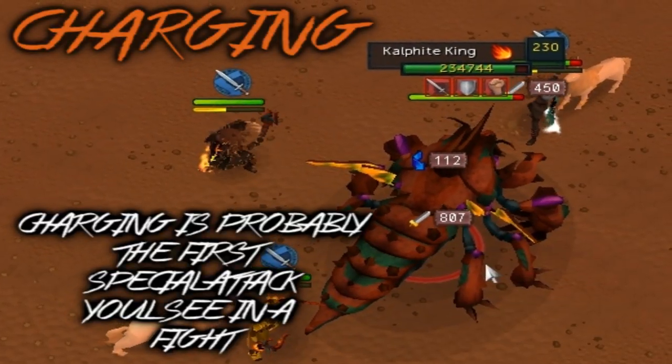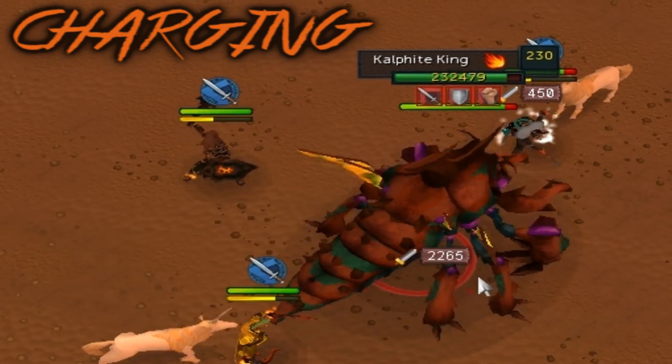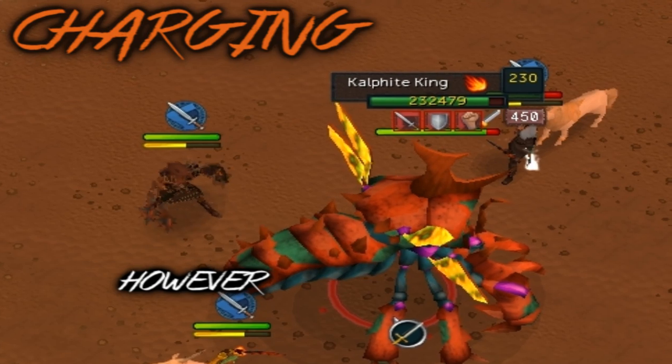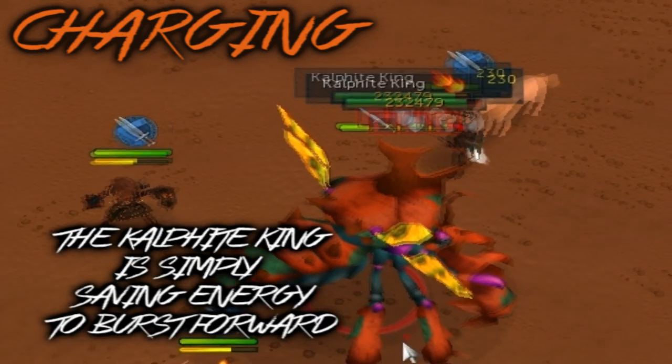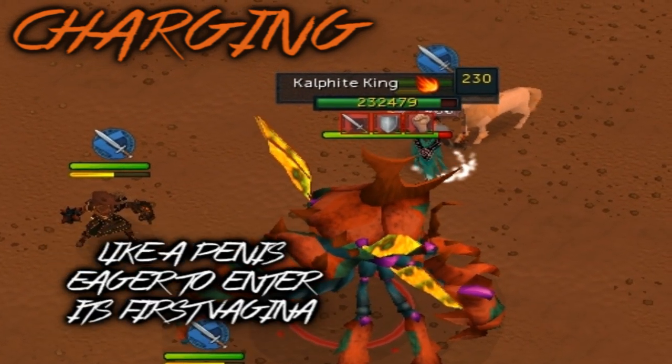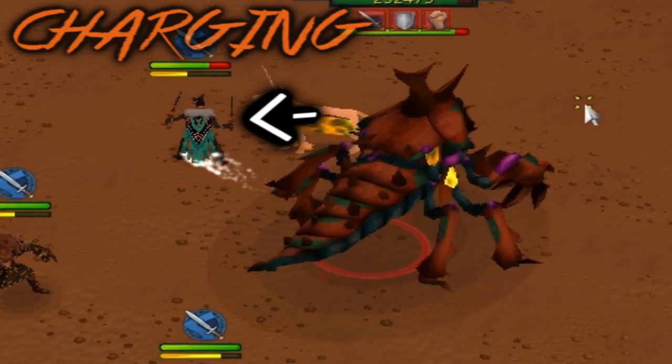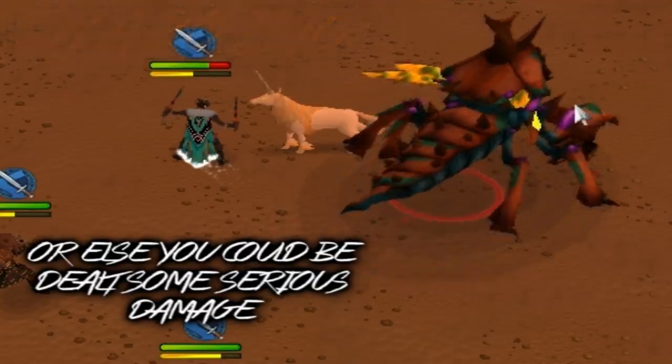Charging is probably the first special attack you'll see in a fight. The KK will stop attacking and glow as if he was holding his breath to release a deadly fart. However, the Kalphite King is simply saving energy to burst forward like a penis eager to enter its first vagina. Dodge this attack by simply moving out of in front of him, or else you can be dealt some serious damage.